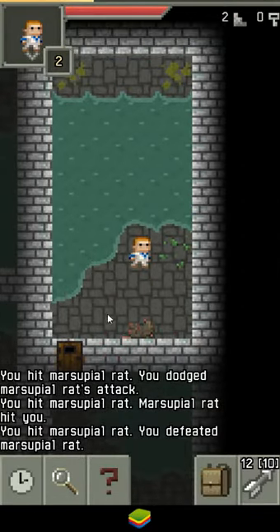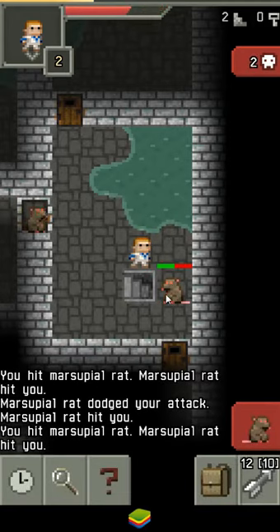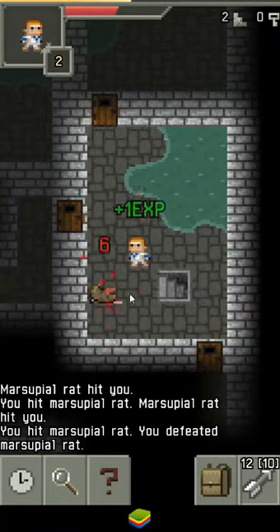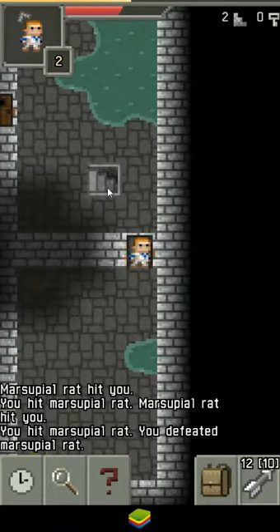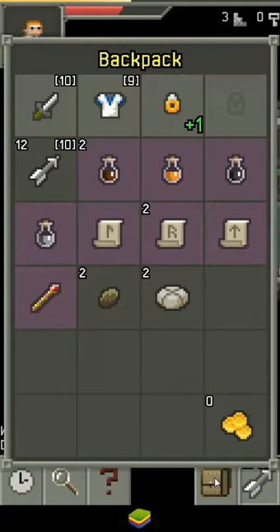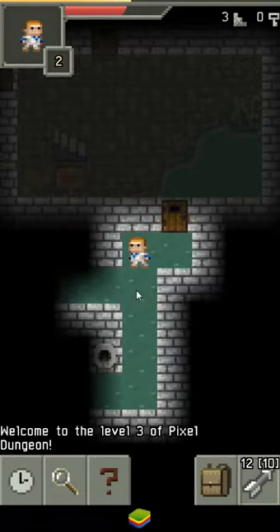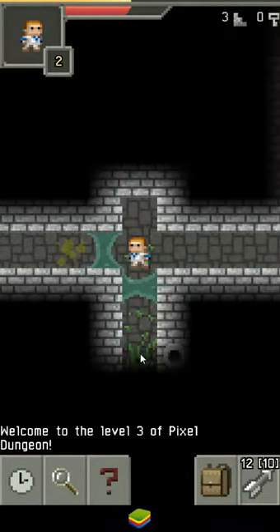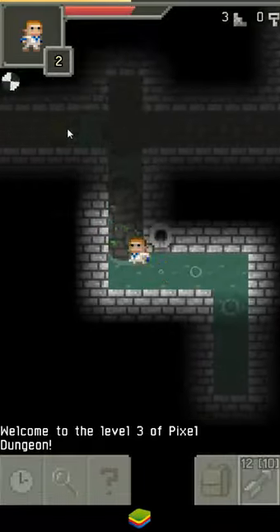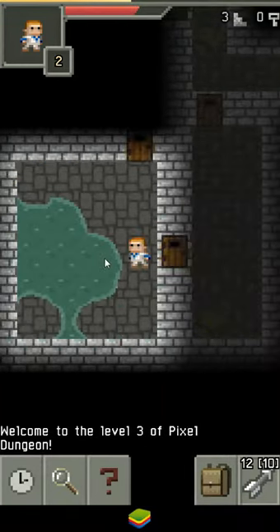You can see the Brogue influences not only in the mechanics but the general feel of the dungeon, which is fairly similar. You can only do so much on a mobile device, but I get the feeling — there are little pools of water and little bits and pieces that just add flavor. 'Remember that raising your strength is not the only way to access better equipment.' Seed of Earth Root — I have no idea what that does, but I'll try it when there's an enemy around.